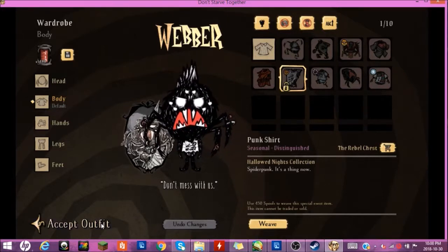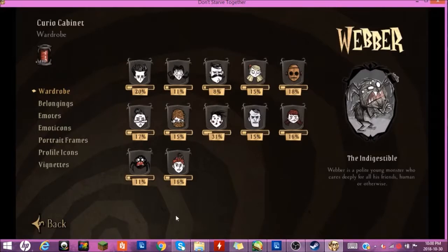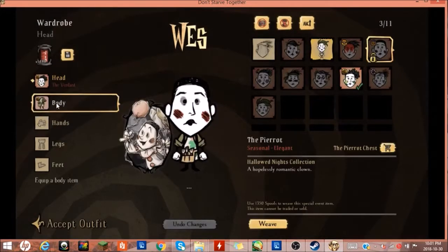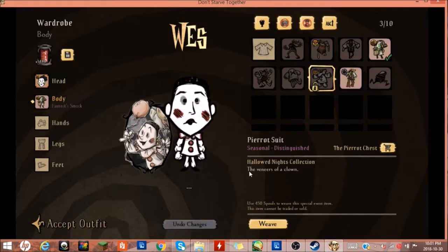You see his mohawk and his pins and piercings with the mean face going on. And finally, Wes. Now, Wes is a mime — he does not speak and he's actually one of the challenge characters. But he gets some really cool skins, and one of his special abilities is blowing up balloons. So here he has a clown costume, and that fits pretty well with his balloon ability. He doesn't look overly impressive, but I quite like it.